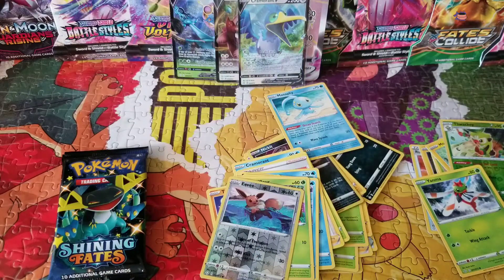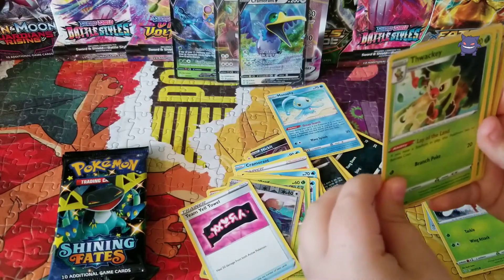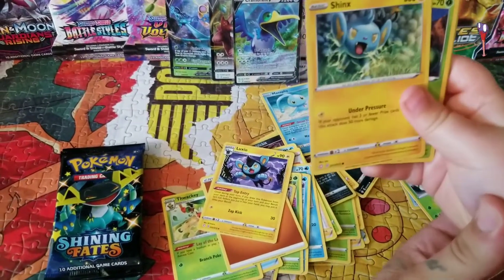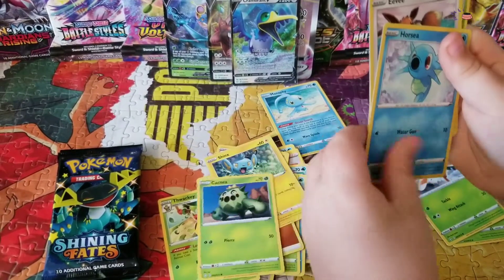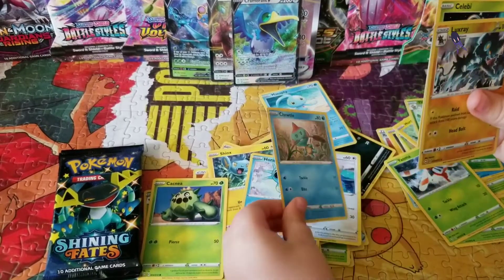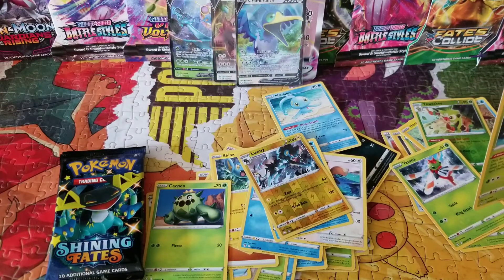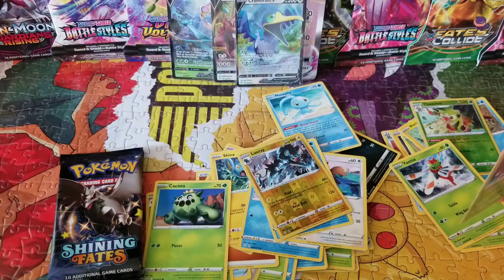Flip them over. We got a Femeltalv, a Flaaffy, an energy, a Roserade, a Shinnx, a Shinnx, a Cacnea, a Horsea, an Eevee, a Chewdle, a Luvdisc, a Luxray. Reverse holo and a Celebi — cool card. Alright, next pack.